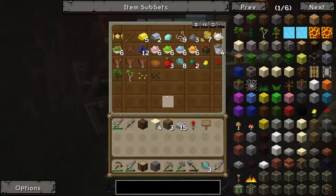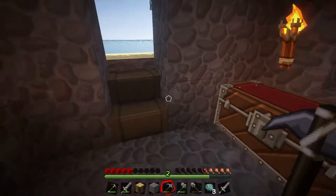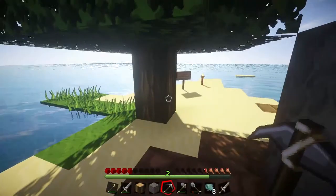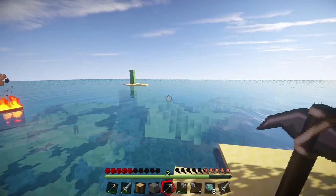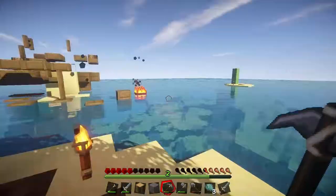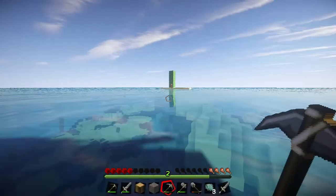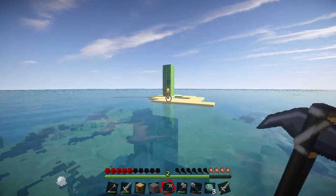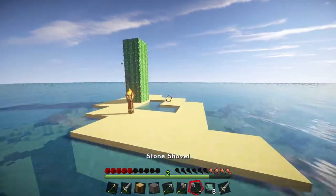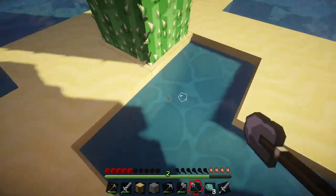Does I have a lead or anything? No lead? No. Well, well, well. I'll go over to the other island, see if there's another secret chest that I can raid — leads and things. Okay, just a random pool of water, so that's fine.